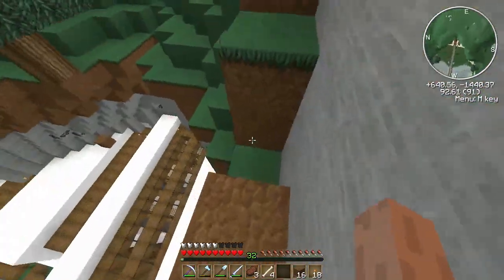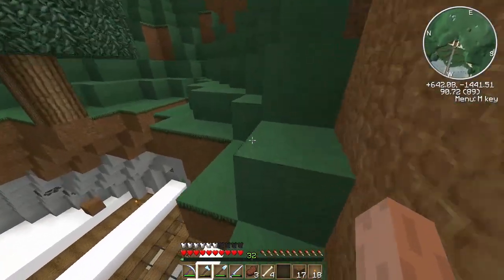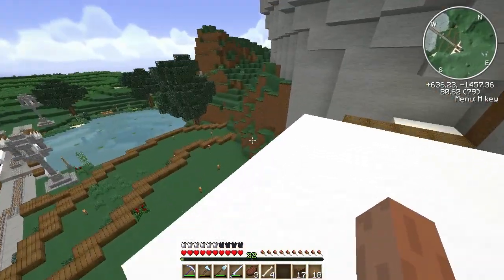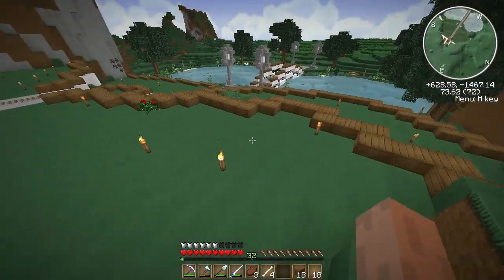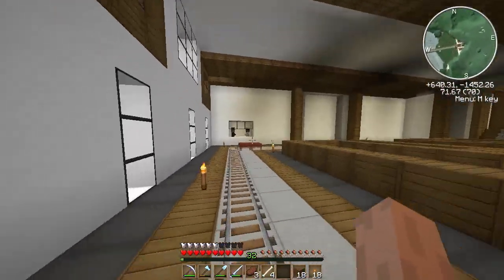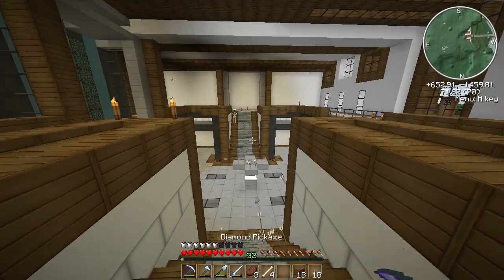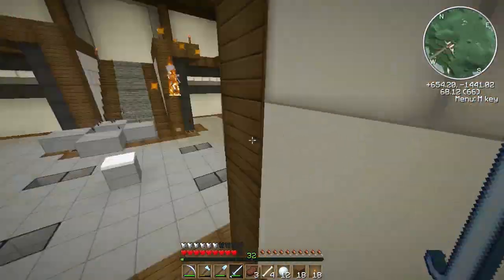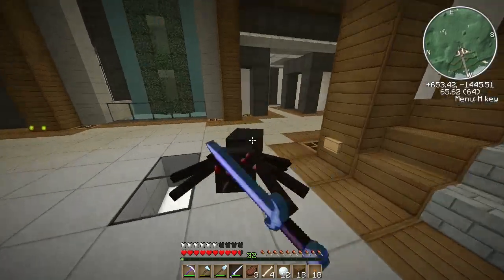Trevor the cow! I just picked that name at random because there were so many crazy names. You're going to stay there forever, Trevor — forever Trevor, like Kanye West. You've never moved, this is where you live. I fell but I've got feather falling boots. Now, what we're going to do in this episode is plan out some of the sugarcane farms — that's another thing I asked you guys to help with.